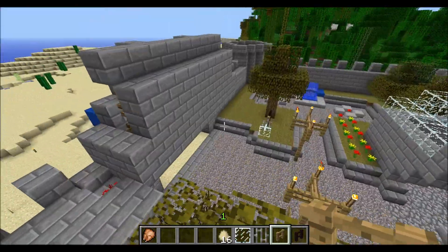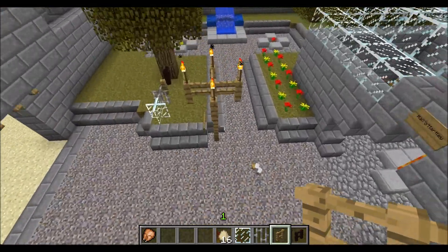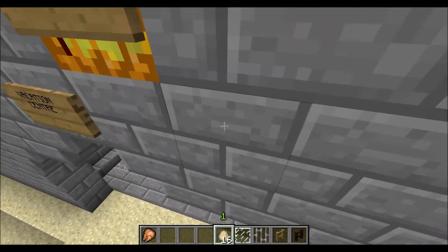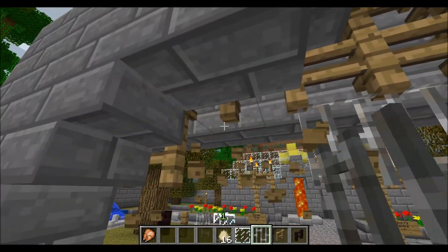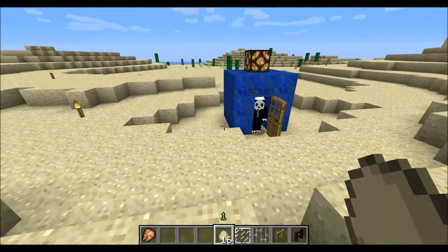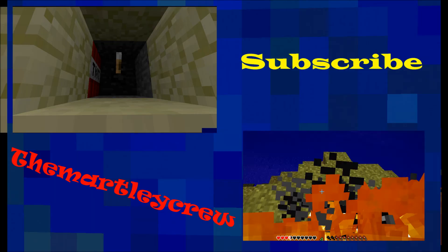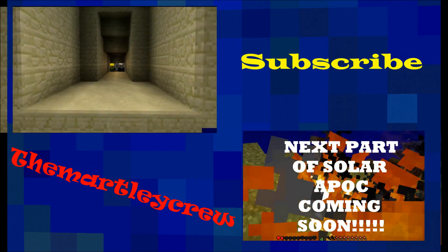So yeah, that's basically it for the Portcullis Bukkit plugin. It doesn't do too much, but it's really good at what it does do. Thank you all for watching. I'm just going to go back in my TARDIS. Let's go join Lockie in his TARDIS. Happy gaming guys!